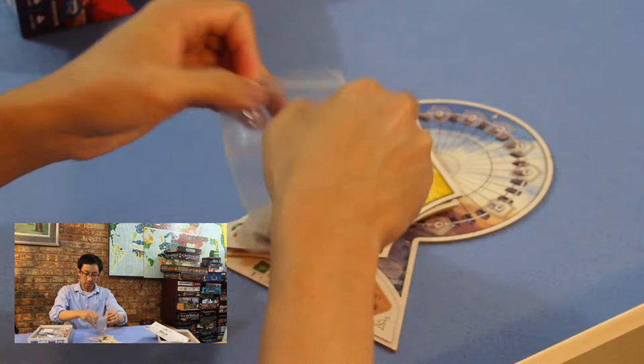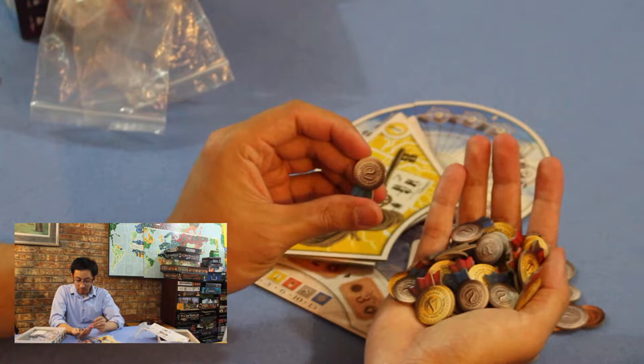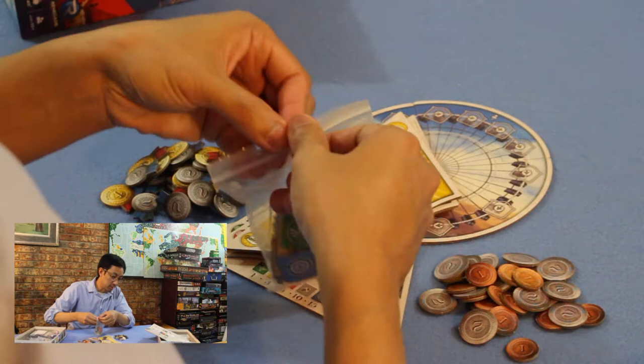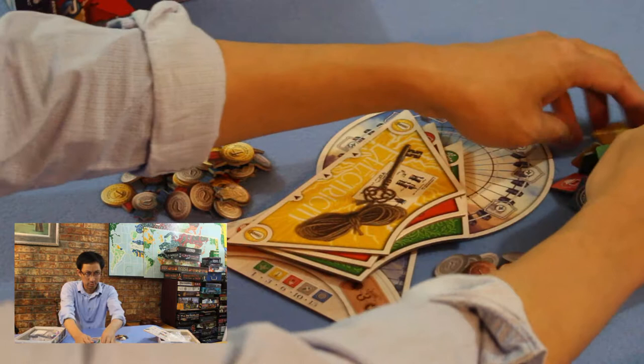We have money tokens with values one and two. Then there are ribbons — second place ribbons with value two, and first place ribbons with value four. And there are the exhibit approval tokens — five different colors, 60 of those total, so 12 each.